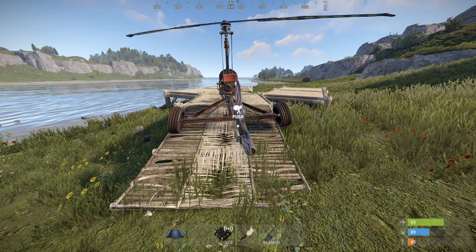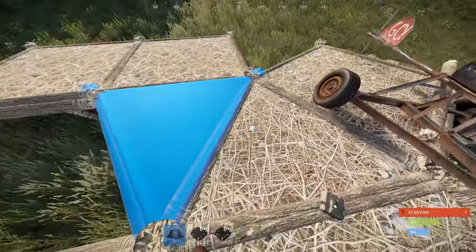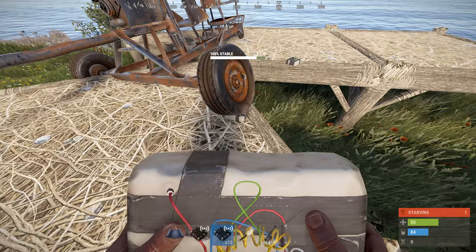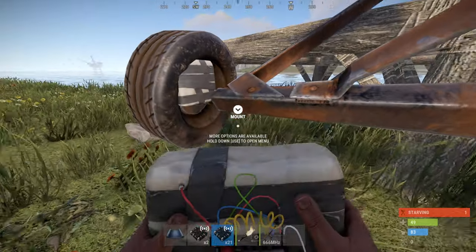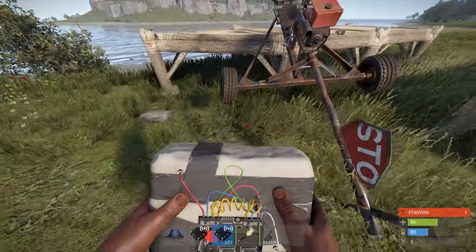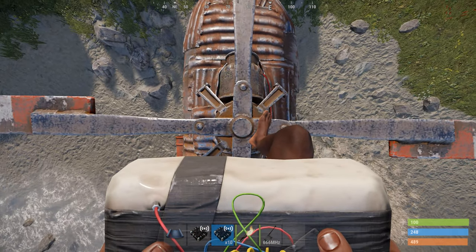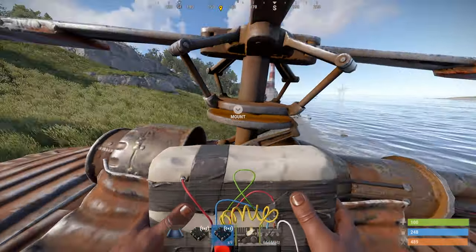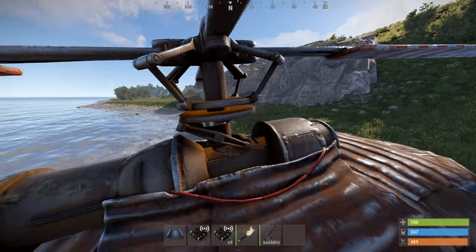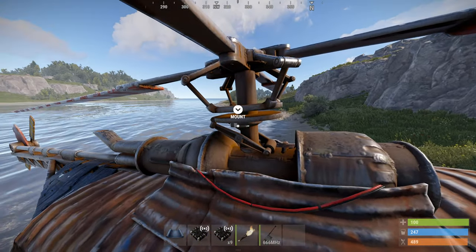Minis and clan helis are tricky things. I found a fairly sneaky spot on a mini — ride it onto a twig ramp and drop its back down, so then C4 fits perfectly into the left wheel. The clan heli is different: get on the clan heli propeller and drop C4 straight down in the middle, and you'll get a lootable C4. This is the best I found for it, though at night you can see some glow as well.